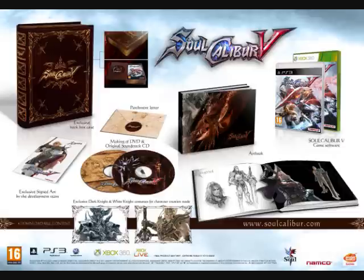You get an art book. It looks like it's a hardcover one, and it looks pretty cool — I wouldn't mind having that. You also get some downloadable content as well. You get the Dark Knight and the White Knight, which I barely know what that is. I don't know if that's new to the game — I barely ever played Soul Calibur. The only one I liked was 2, where you get to play as Link.